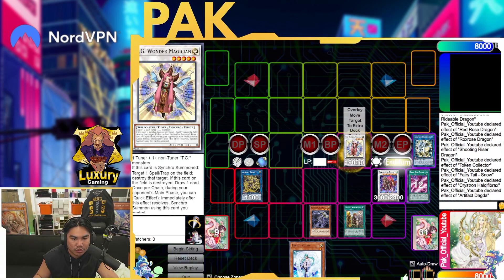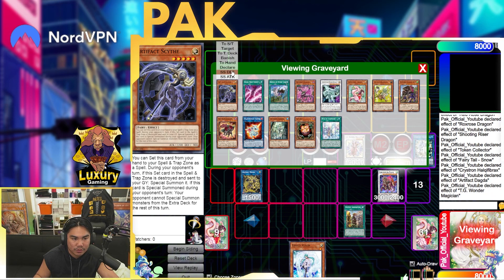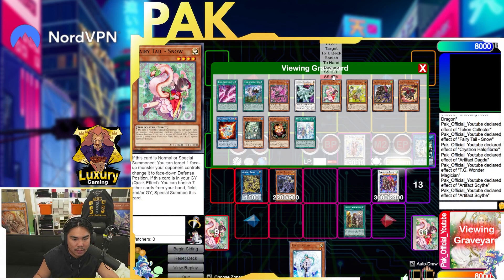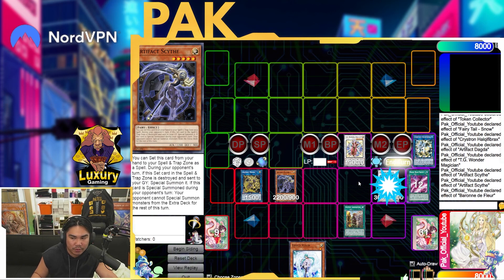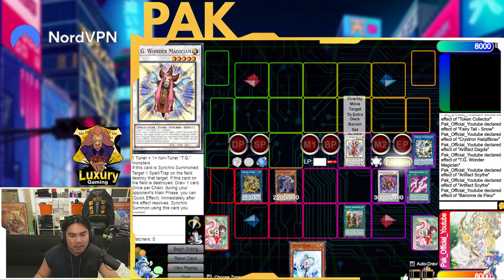Now passing to your opponent's turn: in their main phase 1 you activate Hulky Fibrax's effect, chain Dagda to set Artifact Scythe, then chain link 1 Wonder Magician to pop the Scythe. It destroys itself, activating Scythe's effect to bring itself back — your opponent is now Scythe locked. You also have Snow in the graveyard as another form of interaction, plus a Barone negate to protect your Hulky Fibrax and Dagda.